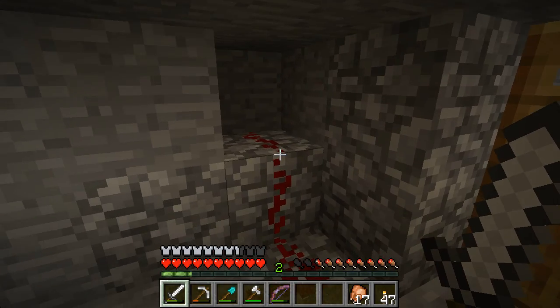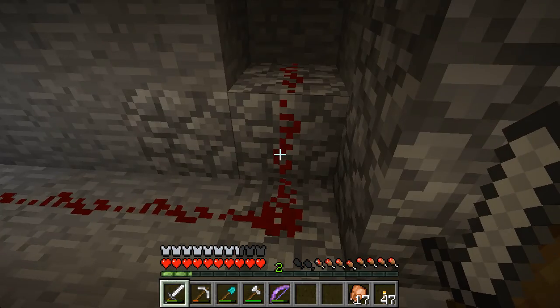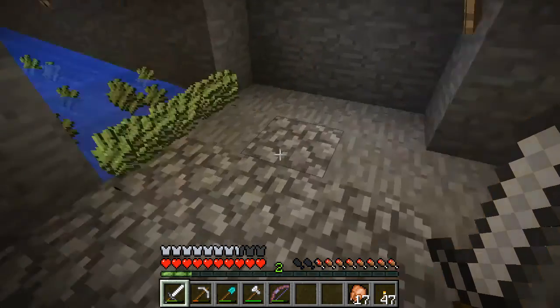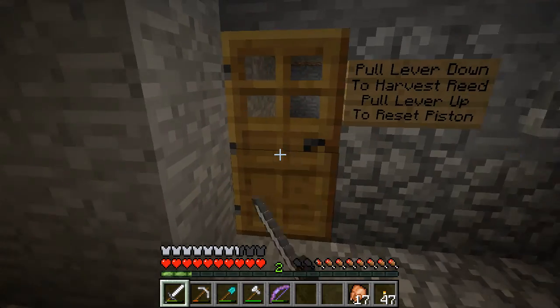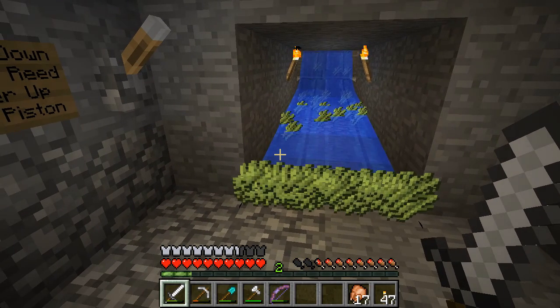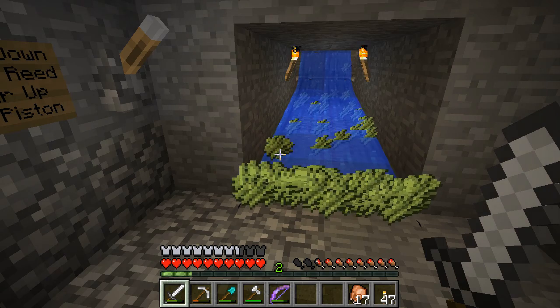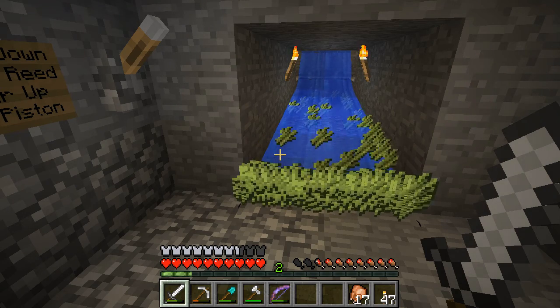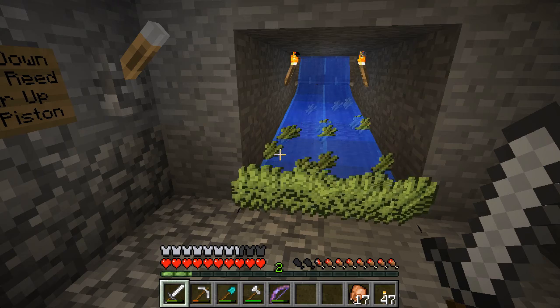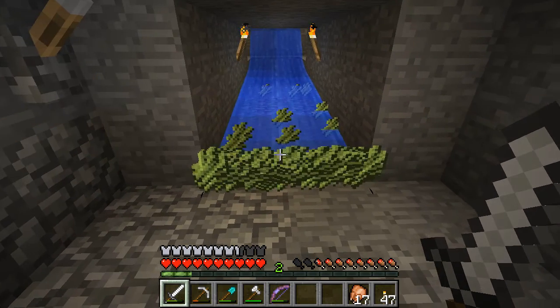It's a very simple system. The lever's on the other side — you flip the lever, it sets the current going, it goes all the way up to the other side and kicks off all the pistons. We get reeds. This is a lot of reeds — almost 180 of them are flowing down the stream. I'll wait for all of them to gather at the bottom because it's kind of cool to see them all dancing like that.